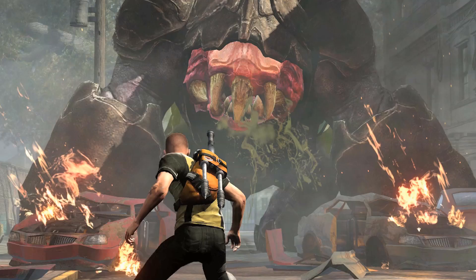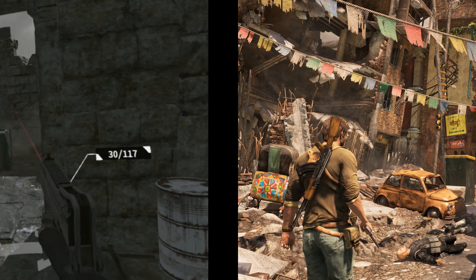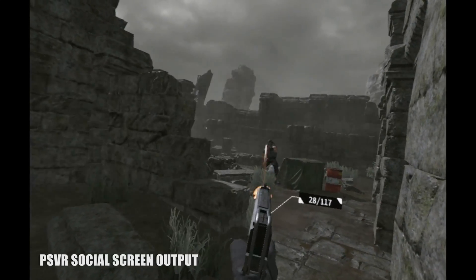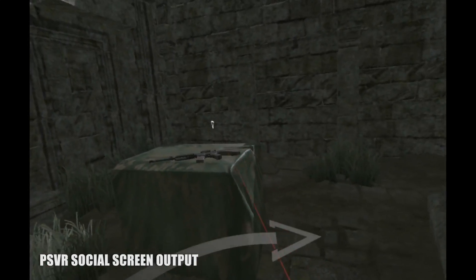Killzone, Resistance, God of War, Infamous, and of course Uncharted would all make stellar VR games. But regardless of the reason, developer Viva Games decided to skip the line and do the next best thing, bringing us the closest approximation to Uncharted gameplay that we've seen yet on PlayStation VR.